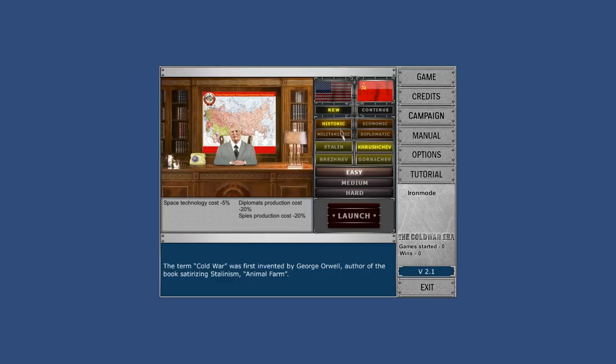You do have the ability to change your leader's traits. Those traits were based on the historical traits for those characters, but you can actually click through and make Khrushchev an economic, military, or diplomatic focus. He still gets that space technology cost bonus, just like Stalin always gets that firepower bonus. There's one unique trait to your leader on the left, and on the right that can be customized by changing this trait from historic to whatever you want.